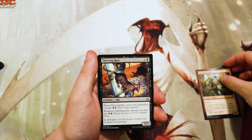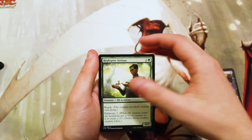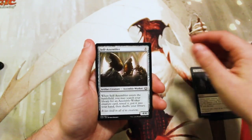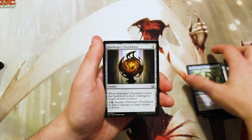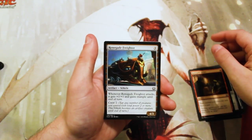We have a Wayward Giant, a Thriving Rat, a High Spire Artisan, a Die Young, a Self-Assembler, a Gear Seeker Serpent, a really fantastic card and popper, a Fire Forger's Puzzle Knot, Renegade Tactics, and Renegade Freighter.